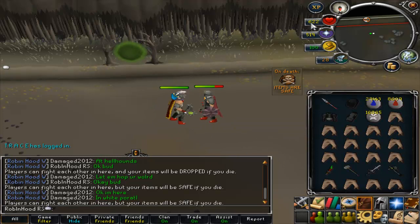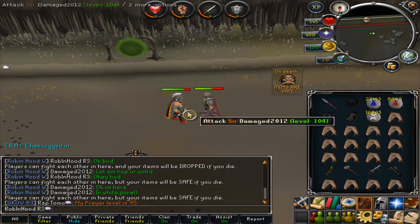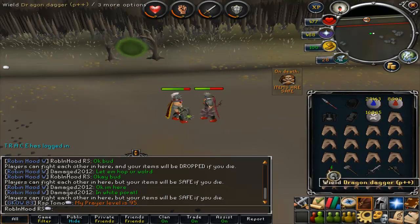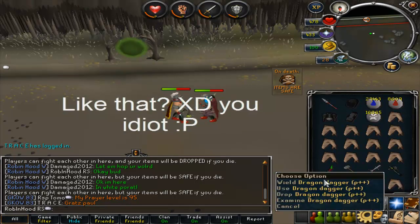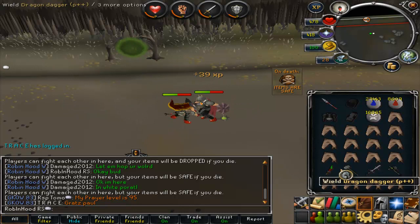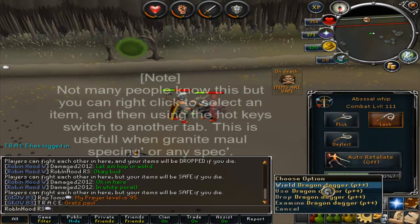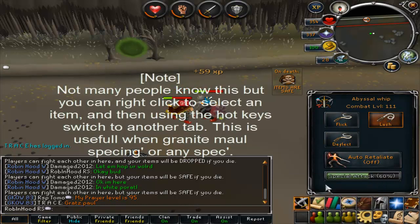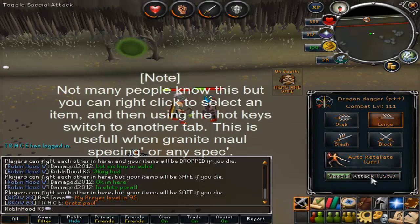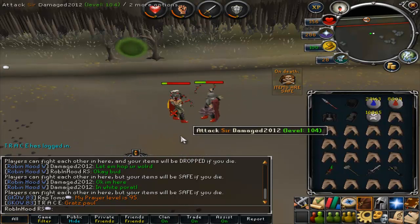Using the experience drop, what you would do as a PKer is wait for a big damage hit — say a 200 experience drop — and when you see that, it's the time to switch. So you highlight and right-click your special weapon, which you have along the bar in parallel with the special bar. Then you press F5 to get ready, wait for the hit, then go wield, special — boom. Then press F1 to go back to your main weapon and switch back.